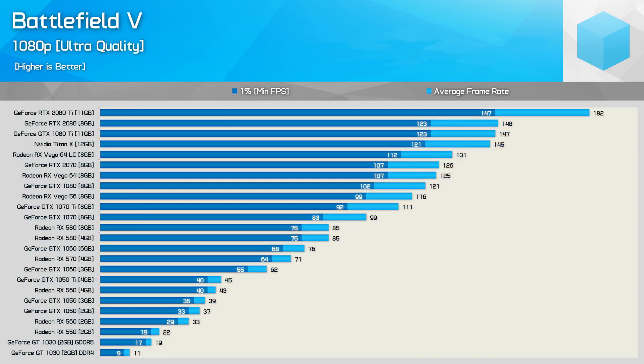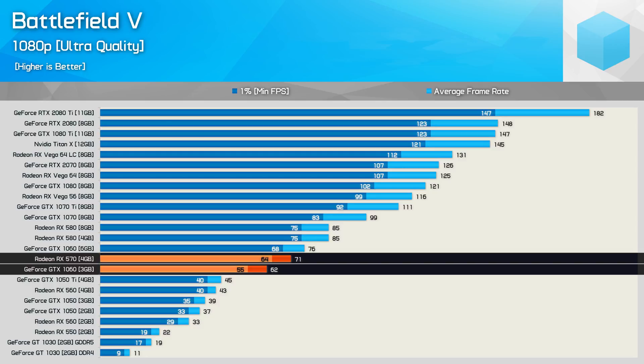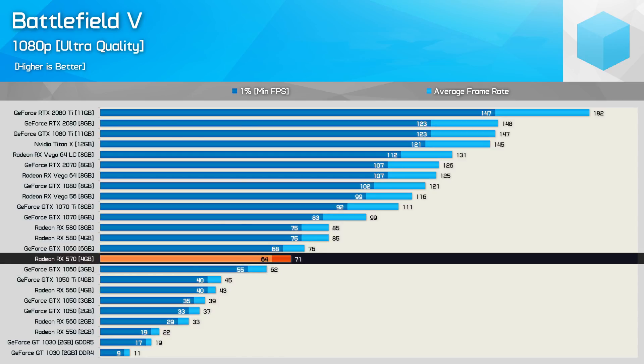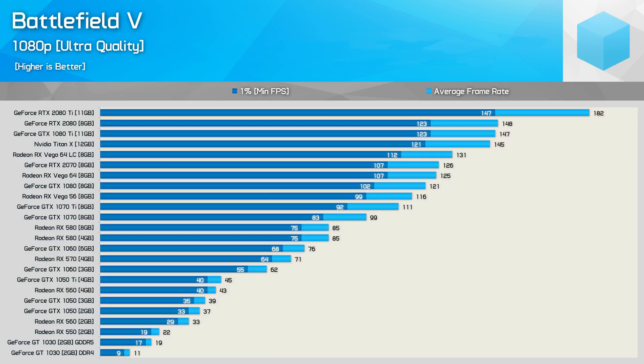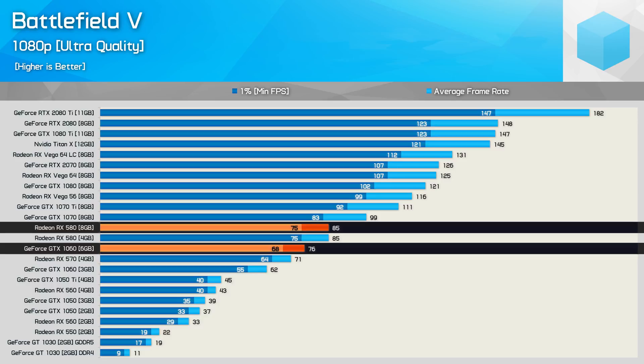Note that I'm not including the Radeon RX 400 series GPUs, as for the most part they've just been rebranded to the RX 500 series. For an average of 60fps you'll want a GTX 1060 3GB or RX 570 - both did very well at 1080p. With the RX 570 selling for as little as $150 US right now, that would be my go-to budget option for Battlefield 5. For those that want to keep frame rates above 60fps at all times, the GeForce GTX 1060 6GB or Radeon RX 580 will do the trick nicely.